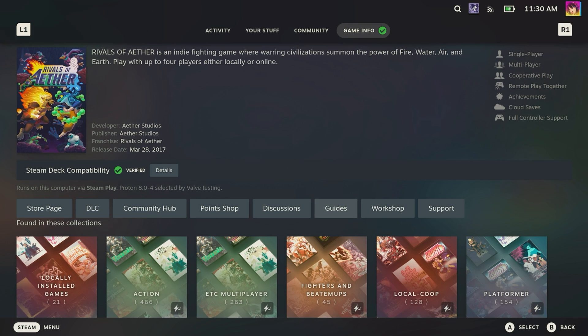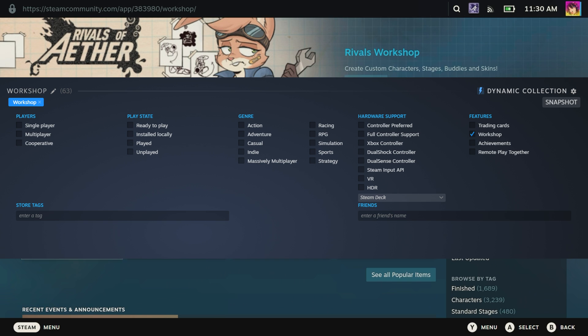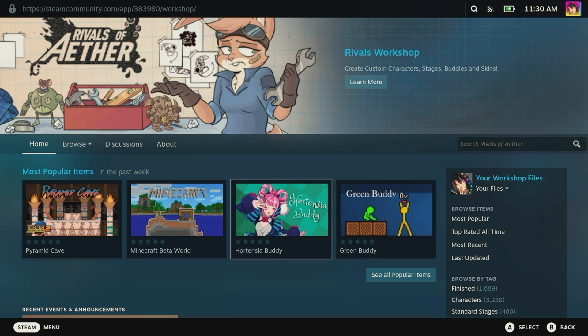There's a good chance you already own a couple of games with workshop support. The easiest way to know would be to create a dynamic collection with the workshop tag — every game you own that has workshop support will be added to this list. And wow, I own a lot more workshop games than anticipated.